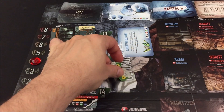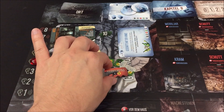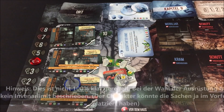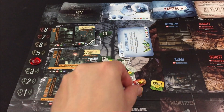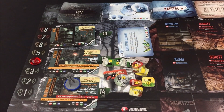Ich werde einiges mitnehmen: den Zucker, den ich nicht brauchen werde, eine beschädigte Pistole, die ich auch nicht brauche, und jede Menge mechanische Teile. Übrigens: Wenn ihr Sachen zum Plündern mitnehmt, müsst ihr das Gewicht noch nicht beachten. Ihr könnt so viel mitnehmen, wie ihr wollt – ihr müsst nur drauf achten, was ihr beim Zurückkommen im Inventar habt. Da ich vorhabe zu tauschen, nehme ich viele Sachen mit.